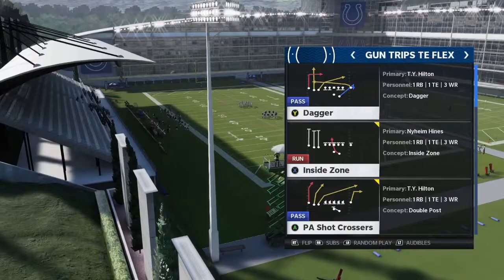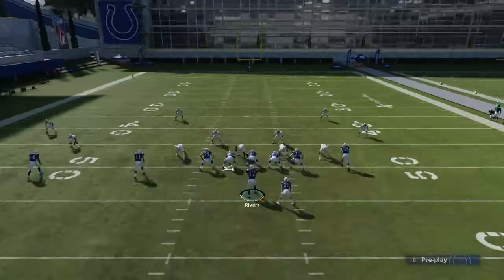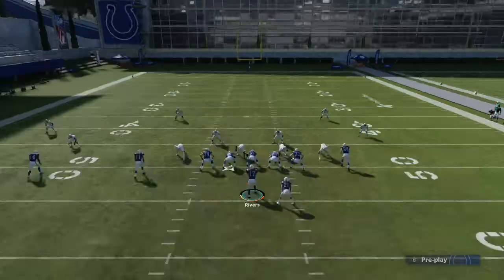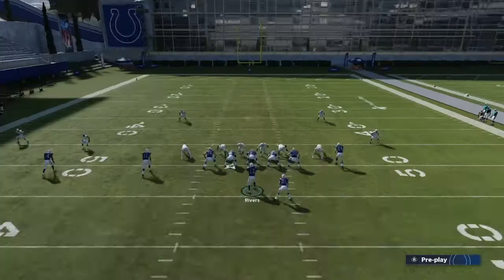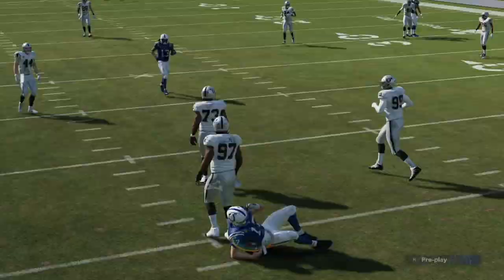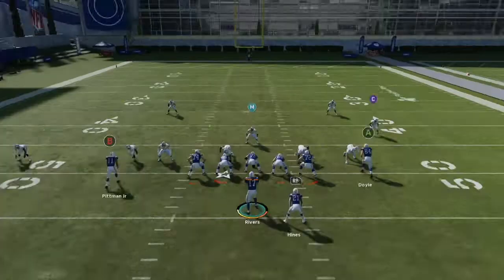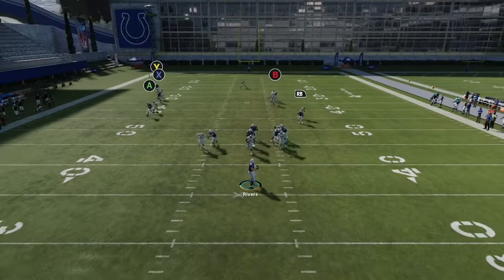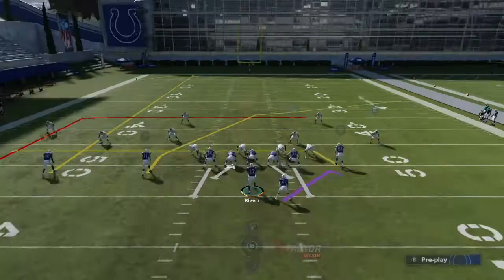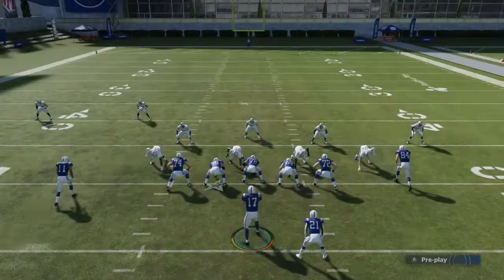The next play in the Indianapolis Colts playbook is Dagger, which has been effective for the last few years and can be run versus pretty much any coverage. Stock, it has great spacing. The first read is a drag route underneath for a couple yards. Behind that, if they bite down, you have a crossing route going to the sidelines and a backside dig route. The crosser and backside dig force the user to make a decision — if they watch the crosser, wait for the dig or the drag underneath; if they don't, hit those other routes.